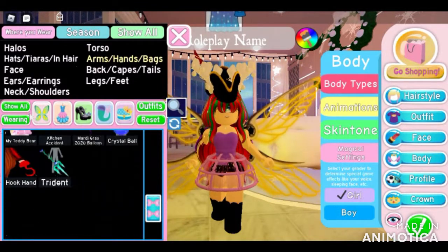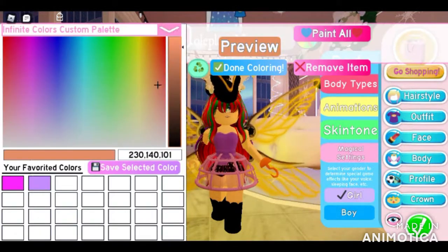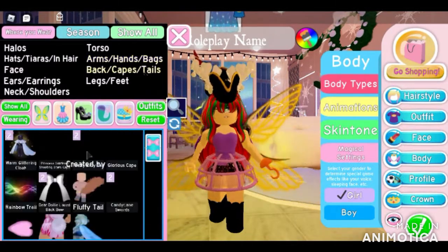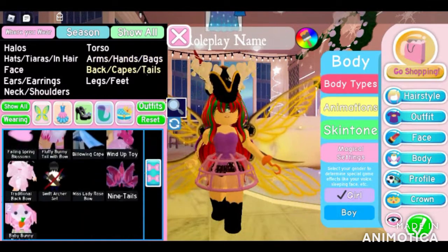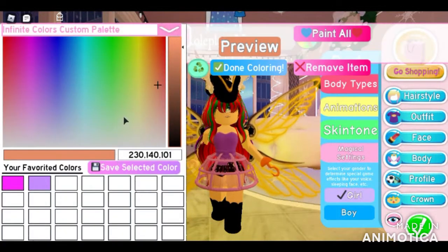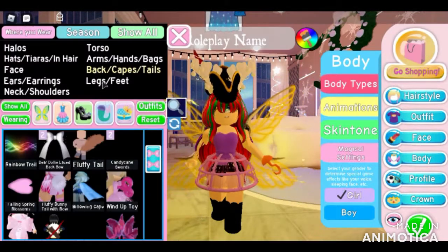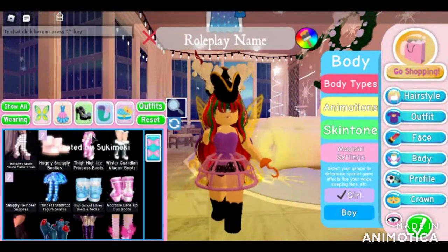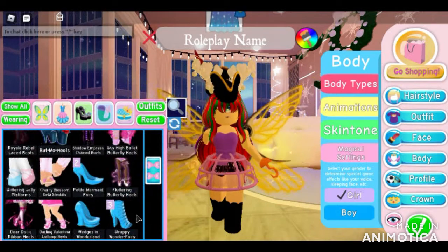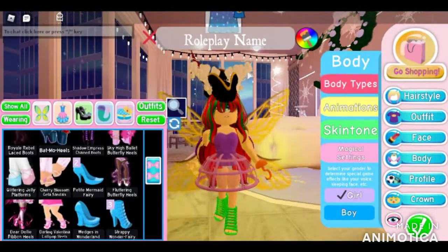Just an arm accessory — down and... I got the hook hand, in orange. Looks like it might be a rusty hook hand. I'm choosing, and I was closest to this wind-up doll accessory — wind-up toy, I'm not sure. Now, time for the shoes. What shoes will I get? I was closest to this strappy wonder fairy, in green.